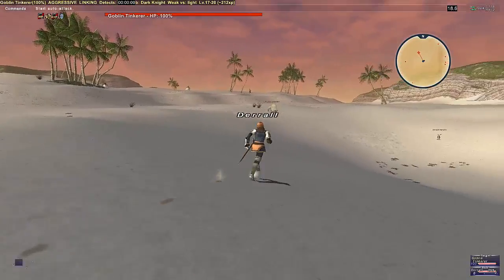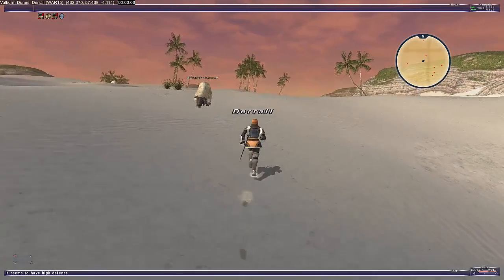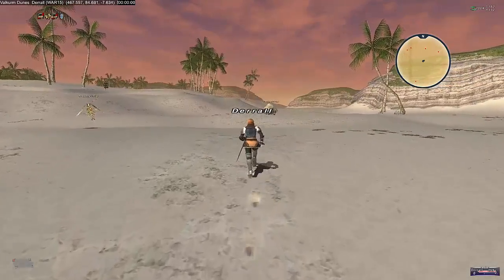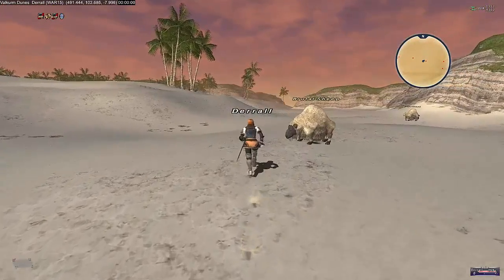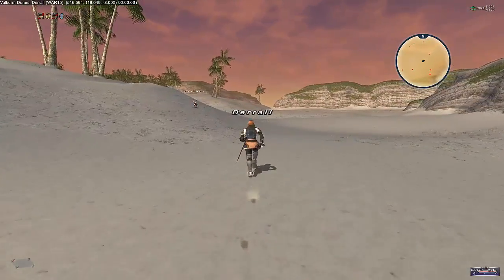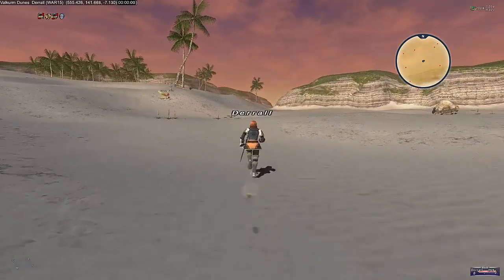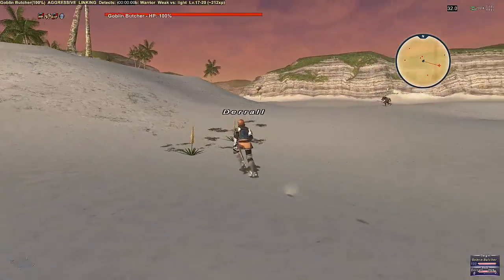There are a total of four beastmen types: orcs, which you've met before; goblins, which you've also met; then Yagudo, which we haven't met yet; and Quadav, which you've never met either. These are the four beastmen around the entire Final Fantasy XI world, called Vana'diel. You will constantly come across them in most zones.